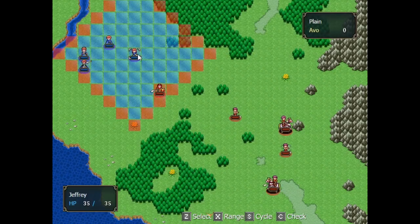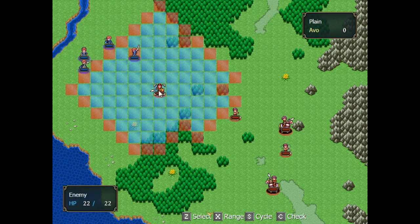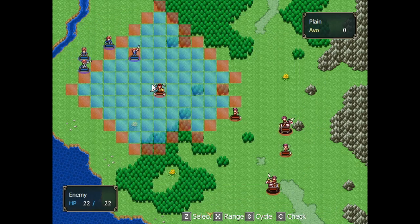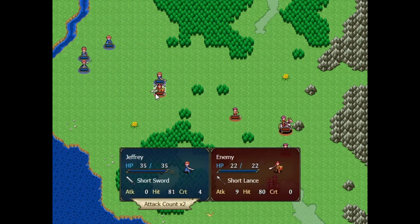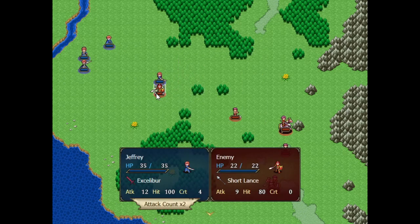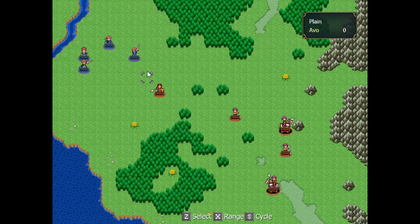Here we have our myrmidon Jeffrey, who is up against an armored unit. He doesn't normally stand much of a chance here. When I attack the soldier, you can see he can't even damage the guy with the ordinary sword, not to mention he has a shaky hit rate. On the other hand, he cleanly one-rounds the soldier if he uses the sword we're all here for, which I've called Accelibur. I can check its stats and see that it hugely outclasses the short sword.